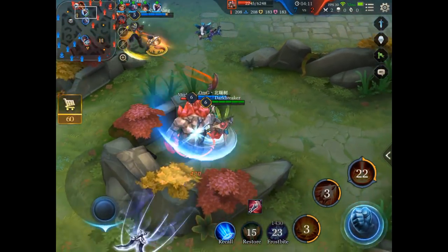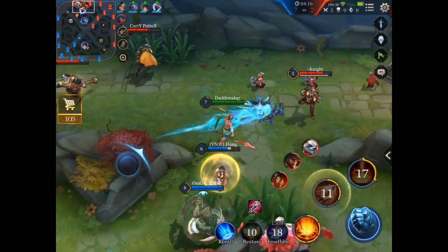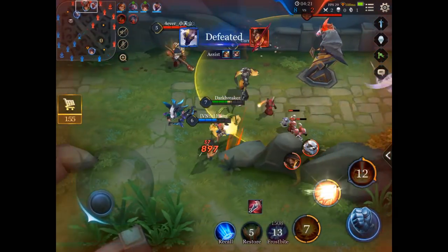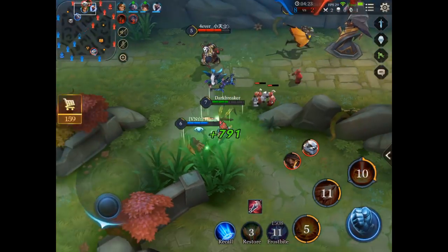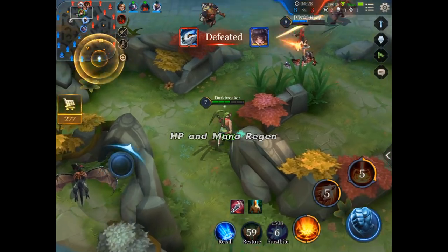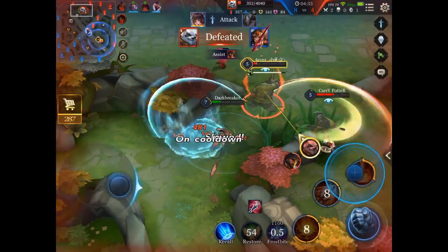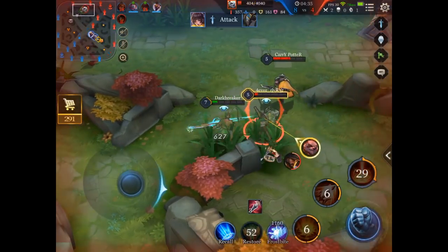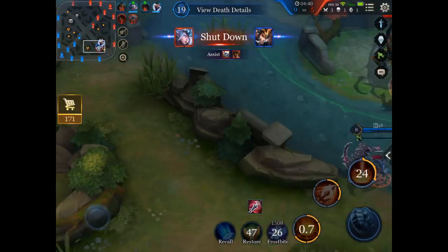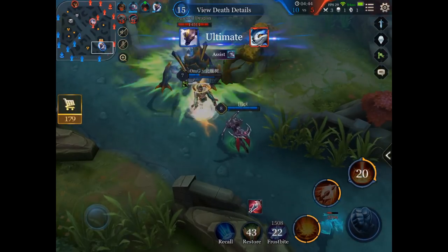I'm going for the opponent's red buff again. I am already level 7 thanks to the jungle item and the jungle camps I stole already. You have to abuse the fact that the jungle item gives you more XP, so if you go counter-jungle you get even more XP thanks to that. Right there I was fighting 1 vs 3 but my teammates are getting a kill at the bot lane and the dragon.